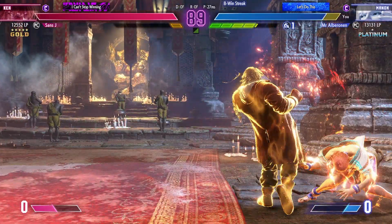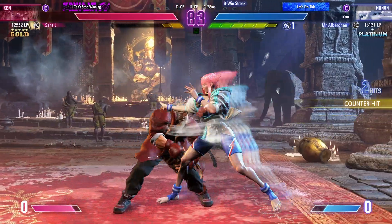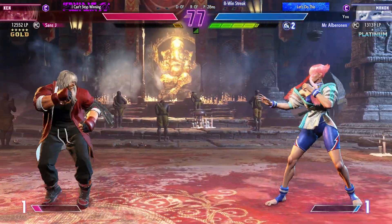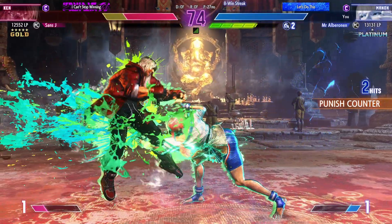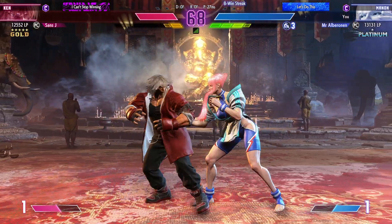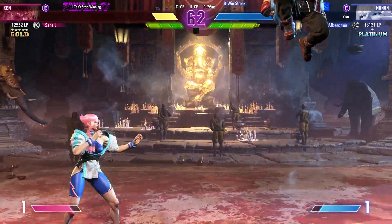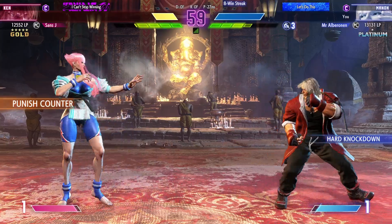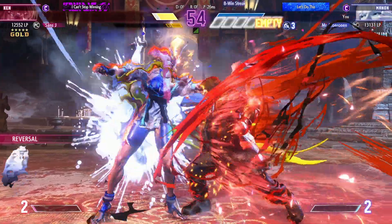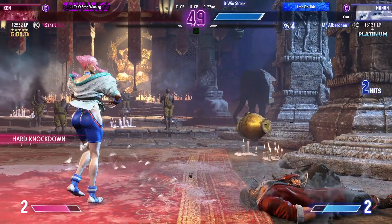Look how quickly that feather kick recovers as well. Hey, we got it again! I think on punish counter we can make it slightly better but I'll just take something. Oh, he back rolled — that's not nice. A little far for that one. Stagger pressure always wins.